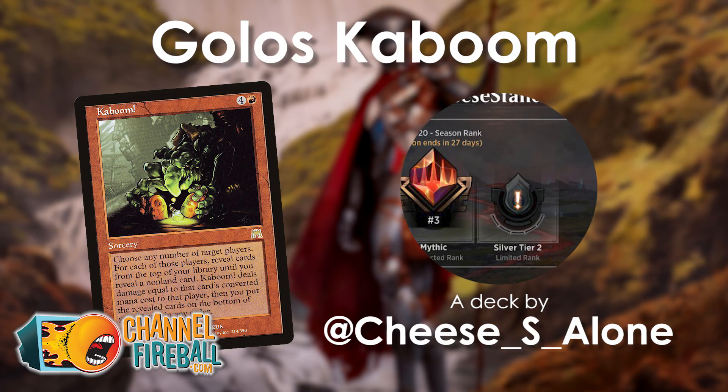Dustin sent in a list that has an average converted mana cost of 7.82, which is very high and will mean you are burning your opponents, burning their creatures, their planeswalkers, everything down to the ground with cards like Kaboom and Kaboom analogs, in addition to massive, enormous, expensive spells like Draco.